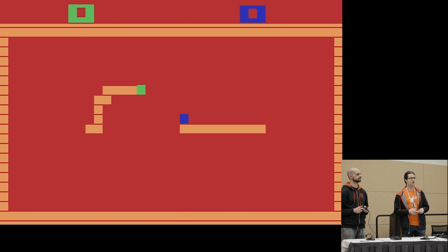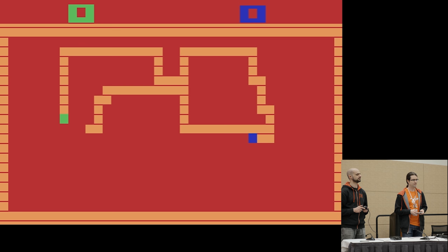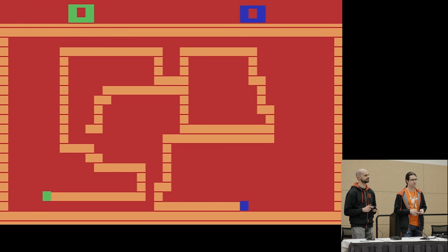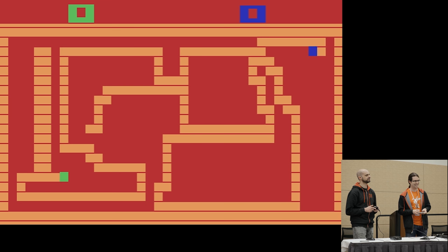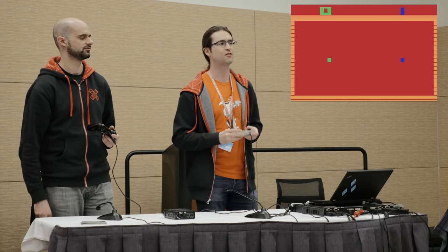I'm the green guy and I'm definitely going to win. I'm not falling for your trap. Oh, Scott's pushing it. I got more space than you. Oh, you're going to come out the top. I think I messed up. I messed up real bad. There's a little bit of an execution component because remember, this is an Atari controller.